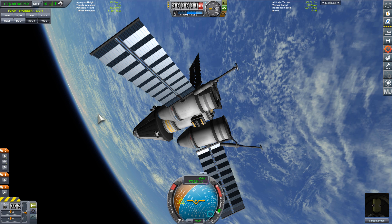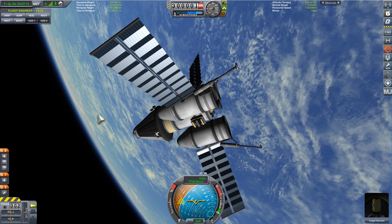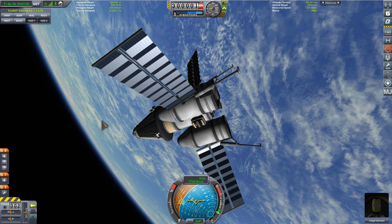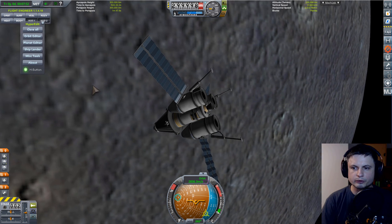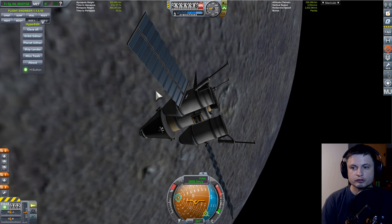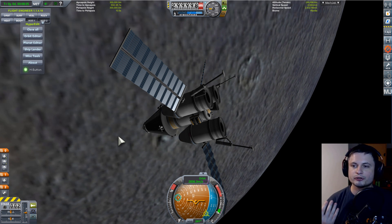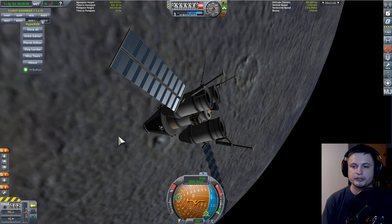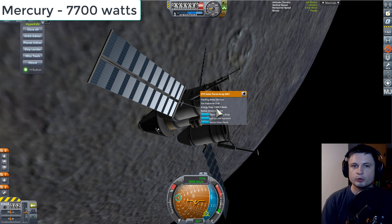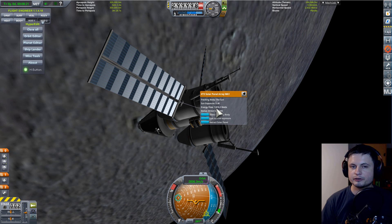Now let's move this craft to orbit of Mercury, just to show you how much more effective the panels get so close to the Sun. Mercury's distance is about 40% the distance of Earth to the Sun. A common misconception is to assume it's going to be double the energy — but the panel is currently producing close to about 8000 watts. That's almost eight times as much.